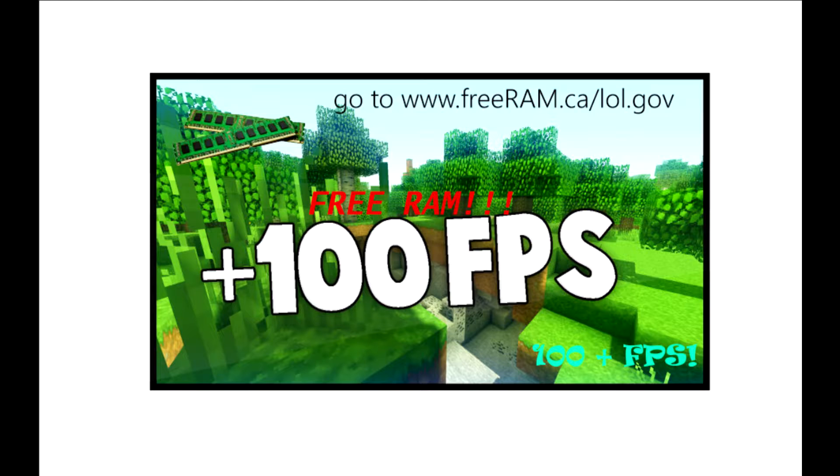Ever see yourself struggling in-game to reach 60 FPS and wondering how can I boost my frames without spending any money? Well, with one click in the description below, you can get free RAM just like that. It boosts your FPS all the way to the 100s. I'm telling you guys, it worked for me. I used to get 30 FPS in Counter-Strike Global Offensive, but when I clicked the link in the description below, it brought me up to 4,000 frames per second on ultra-high settings. I'm telling you guys, this works.